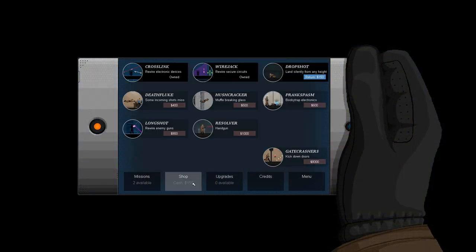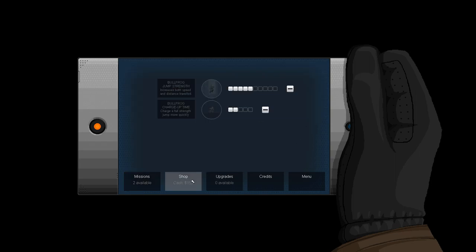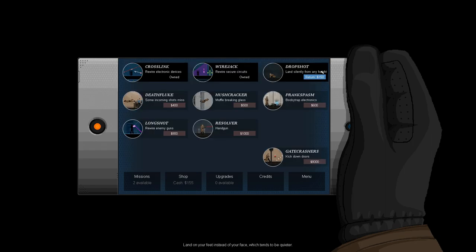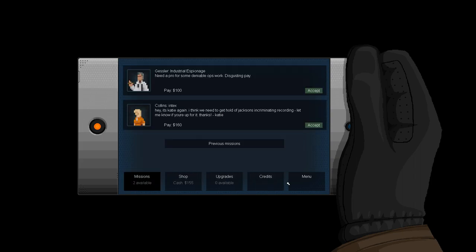Hello everyone, welcome back to the channel. We're back in Gunpoint, recording these quickly to get content out fast. Last time we did these missions and got an A+ on all of them, which never happens — usually I never take over a minute on the first three missions. We have Crosslink, Wirejack, and at the end of last episode I bought Bot Drop Shot, which lets you land silently from any height. We're making progress on our upgrades.